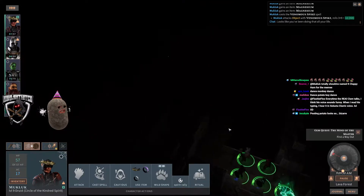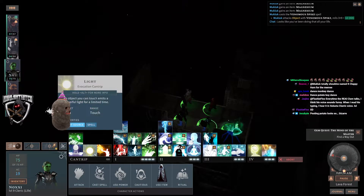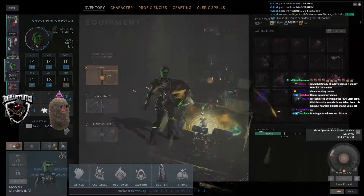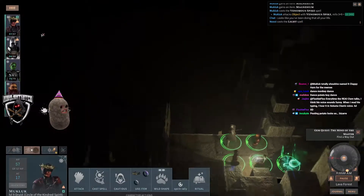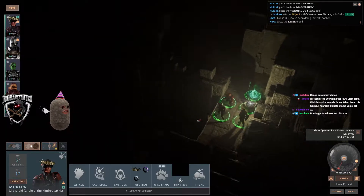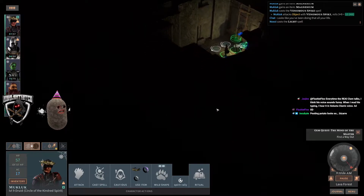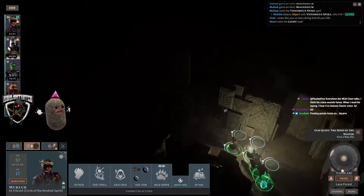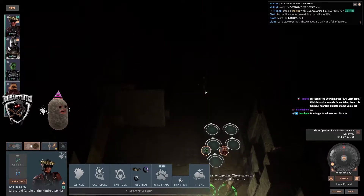Whoa, it just got really freaking dark. Wait wait wait — cast spell light on your amulet. Okay, I think we had that spell running and then it wore off. Let's stick together, this cave is dark and full of terrors.